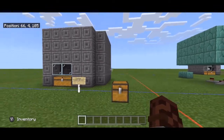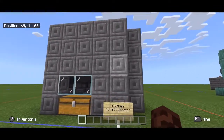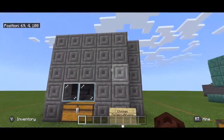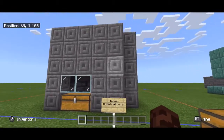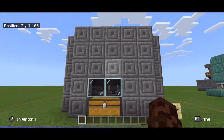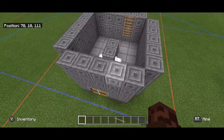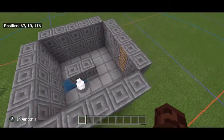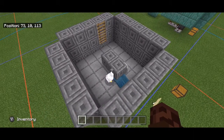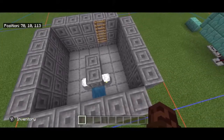Welcome back to Profe Plays Minecraft. Here we have another tutorial — this is the chicken multiplicator. It's a chicken farm, and I know what you're thinking: why do I need a chicken farm if I could just throw down some fences and feed them lots of seeds? Well, this chicken farm is a ton of fun to build. The chickens lay eggs and those eggs hatch automatically.